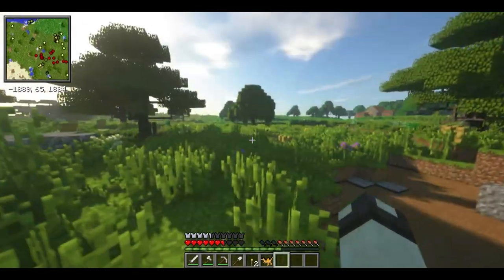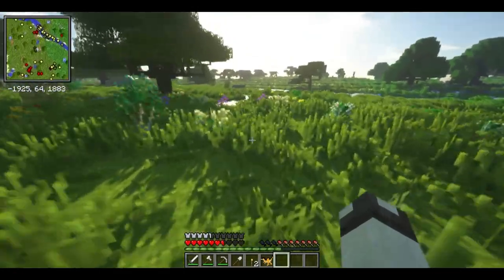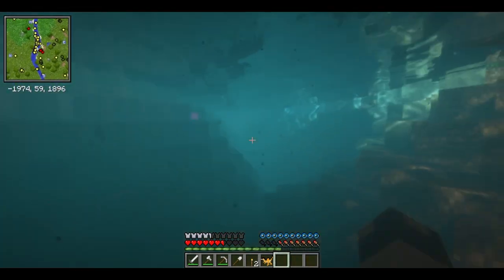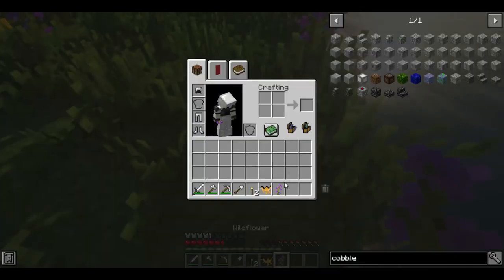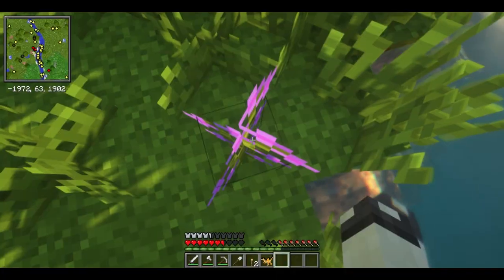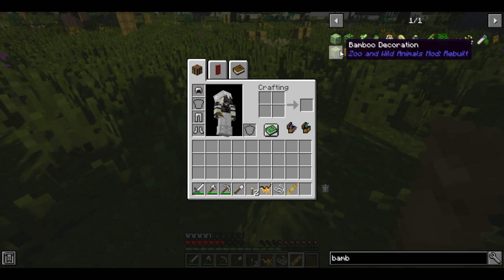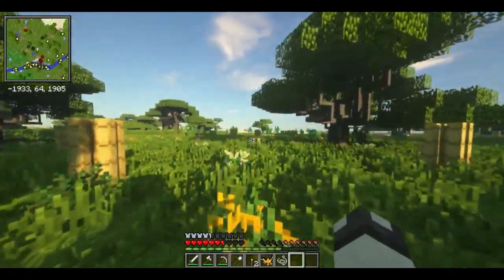Another thing is almost every single mod mob animal-wise looks realistic. Oh, there's a village over there, that's nice. But yeah, they all look realistic now. I'm in a savannah biome and the only thing wrong with this is that there's mud patches everywhere that will drag me down. There's also some new stuff like wildflowers — that's from Biomes O' Plenty. And we got dry bamboo for whatever reason.